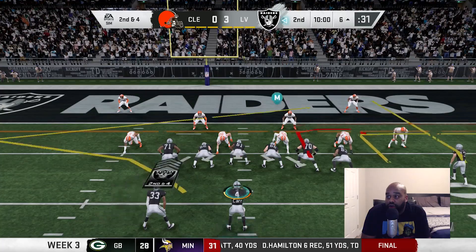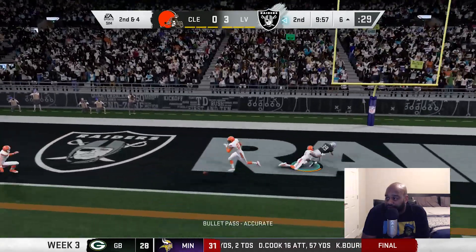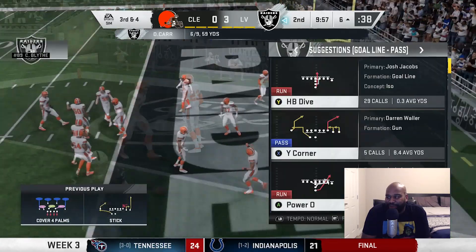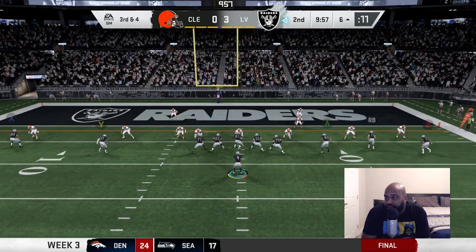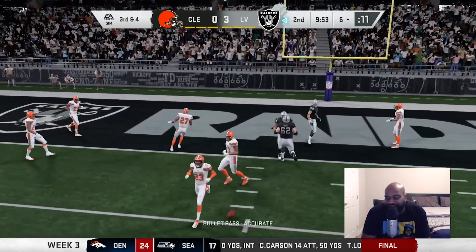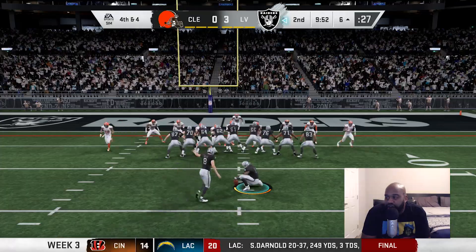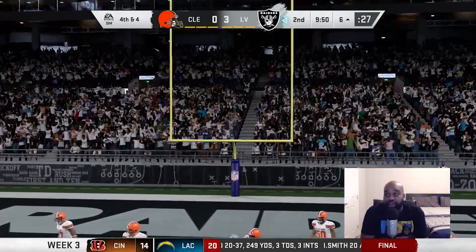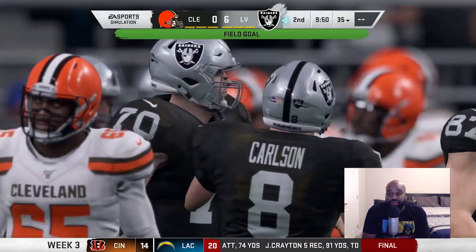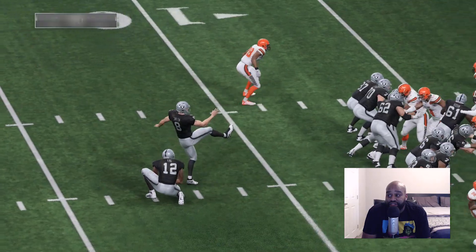Second and four — Carr comes out throwing, tries to hit Blythe on the slant but he gets knocked down by Randle. Carr in the empty set tries to fit it into Blythe again — knocked down again. But Mr. Automatic, Daniel Carlson, comes on to kick the field goal, giving the Raiders a 6-0 lead. That's two trips to the goal line and the Raiders come up with field goals instead of touchdowns.